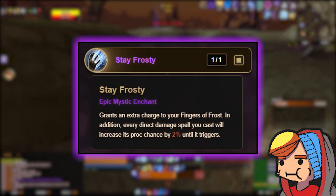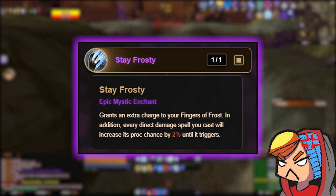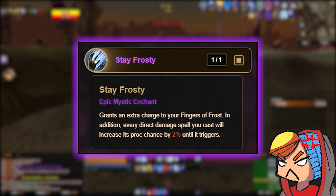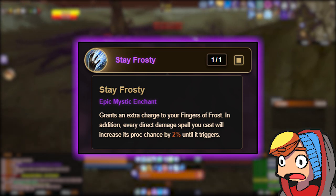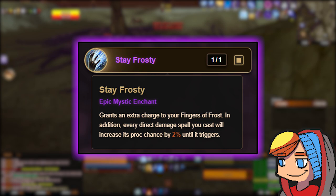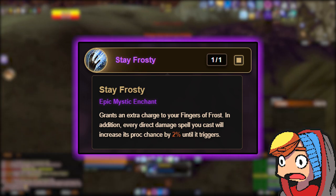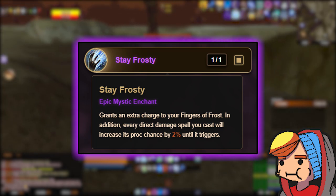Stay Frosty provides a much needed boost to the proc rate on the Fingers of Frost talent. Since we are a frost mage, we want this talent up as much as possible, considering while we have the buff we gain a free 50% crit chance against the enemy, and with 100% increased crit damage, you want to be critting as much as you can. I have tried other REs in this slot, and without this RE I lose upwards of 25% DPS. So this is an absolute must for this build.